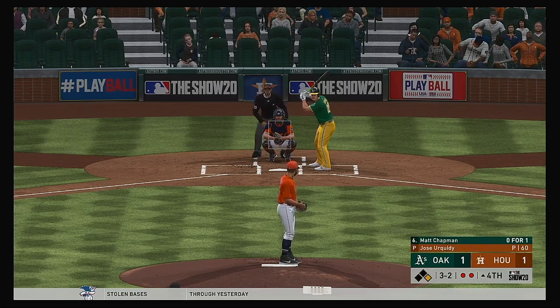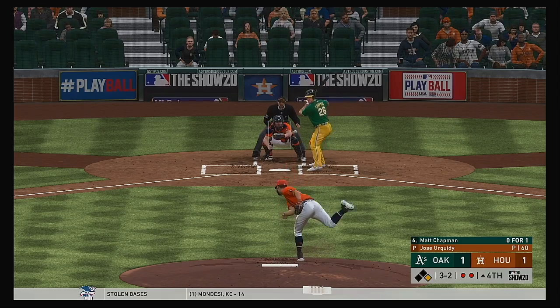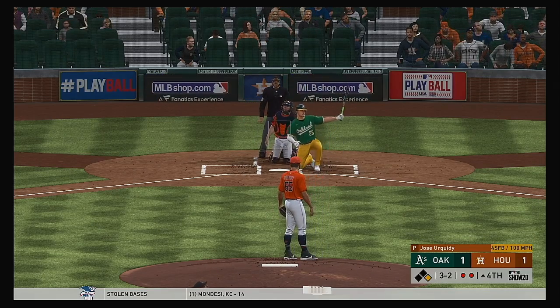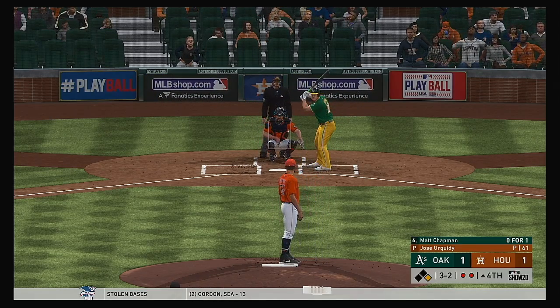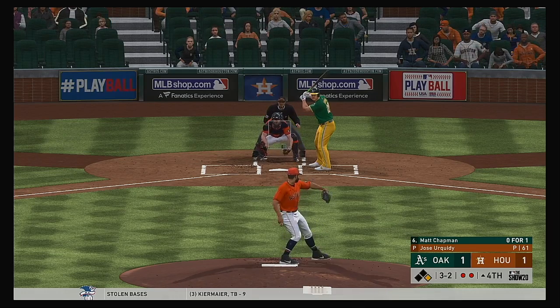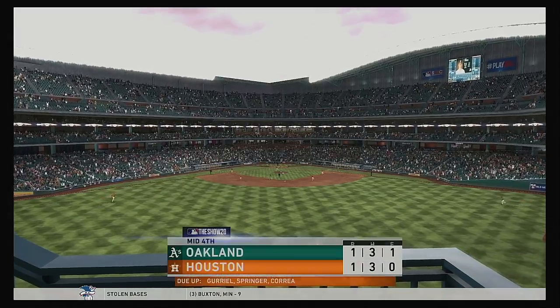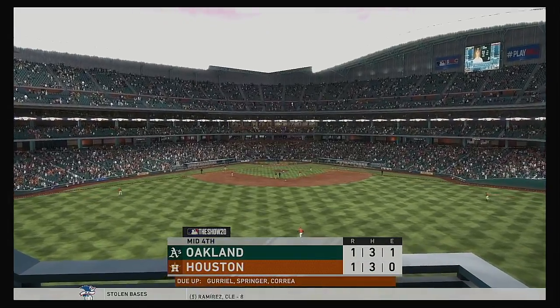I think this is the kind of approach they need against such a prolific starter. You can't count on putting up a lot of runs, so getting him out of the game has to be the priority. Working at-bats, full counts, running up the pitch count is a great way of doing that. And he struck him out — his eighth punch-out of the ballgame. That ends the inning.